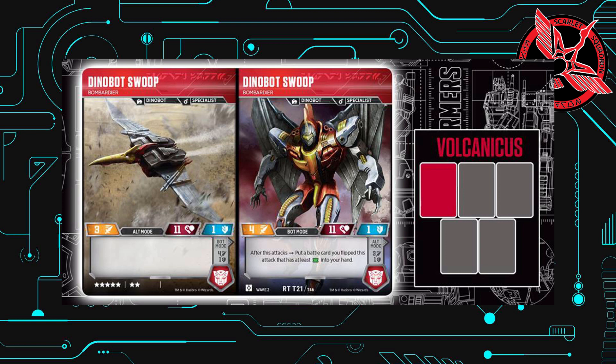Second is Swoop. He comes in at 7 stars. Stats are 3, 11, and 1 in alt mode but 4, 11, and 1 in bot mode. Again, even though he has better stats in bot mode, that's the side with an effect. The effect states: after this attacks, put a battle card you flipped this attack that has at least one green pip into your hand. Basically that would allow you to retain extra green cards, which I think will come in handy during this wave.